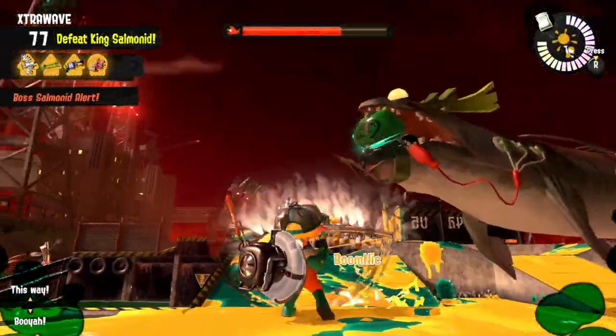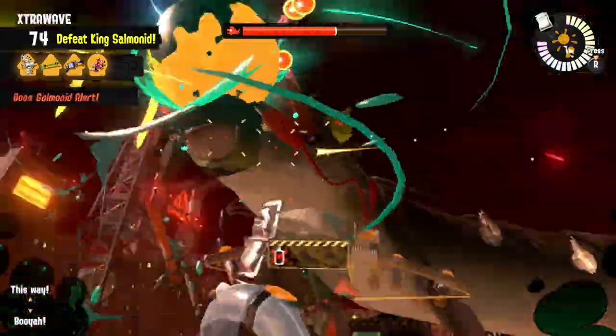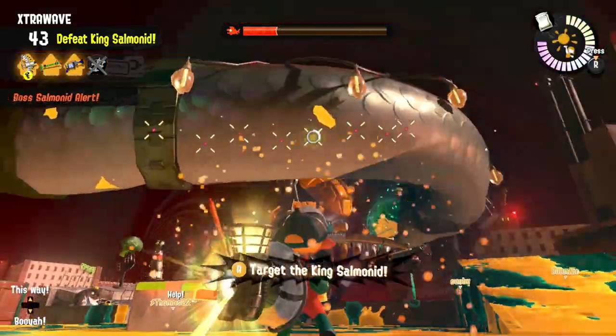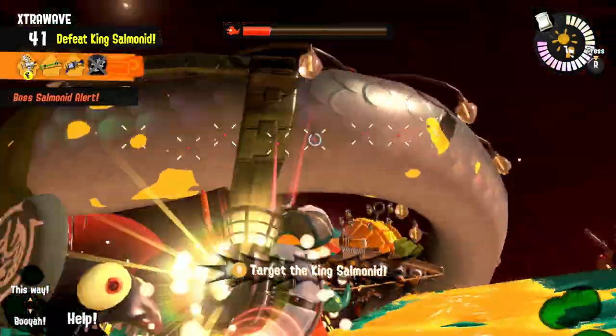With its 680 value of constant pressure it can deal, its range is also exceptionally high — it's right at the top, a little bit behind the E-Liter 4K, sharing the same shooting range as the normal Tri Stringer, so it's very capable of dealing with long range issues.